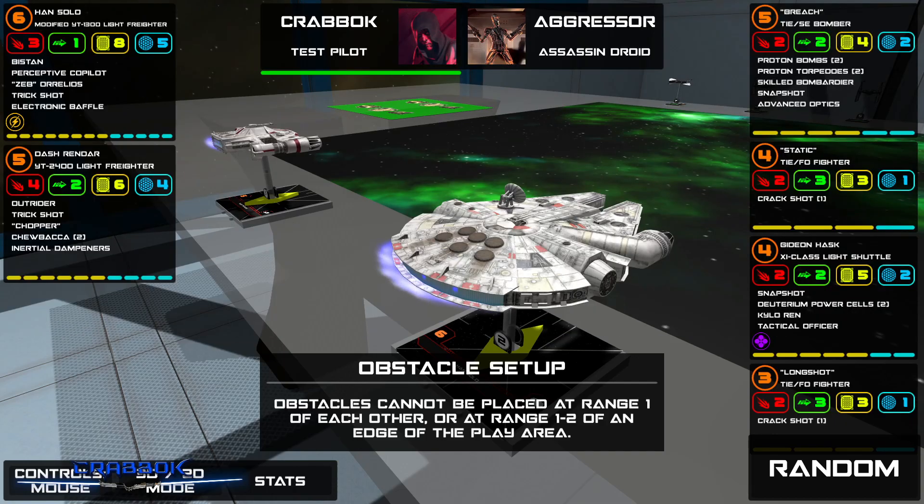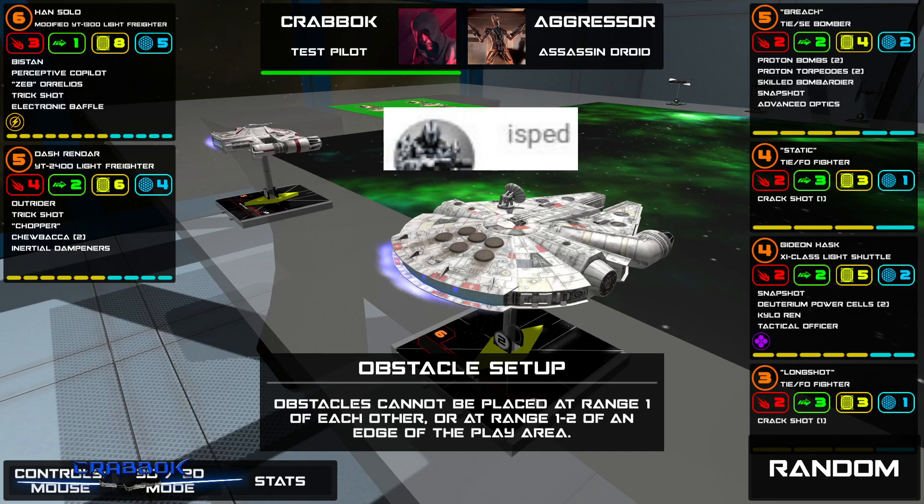We are going to be running this cool Han-Dash build I put together. But before I jump into the game, I'm going to announce our winner for the $25 Amazon gift card giveaway — doing that a little early, right now. The winner is ISPED — ISPED, congratulations.